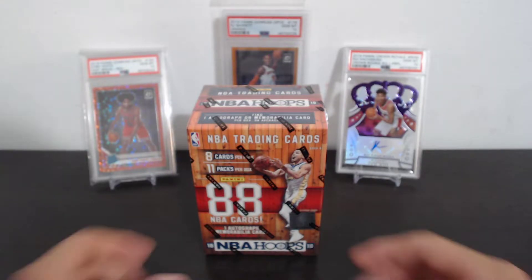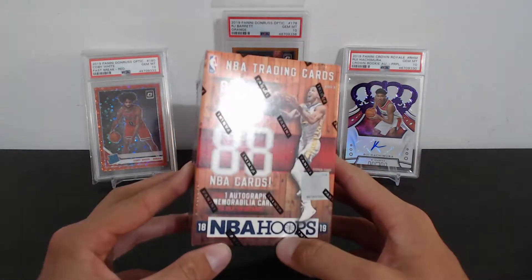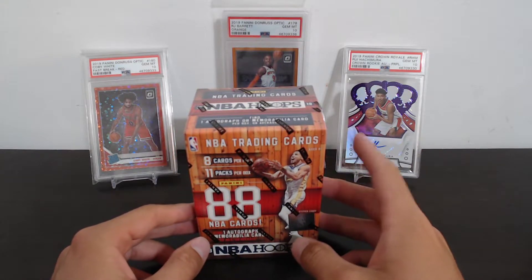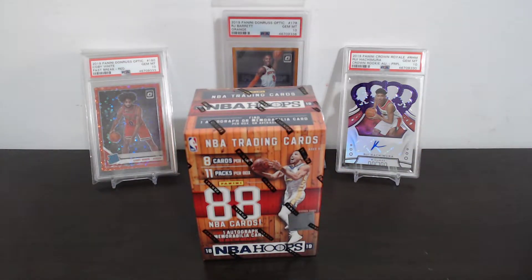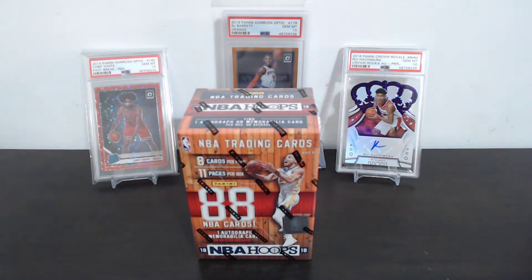What's up YouTube, we're back! Would you look at here — we have another Hoops blaster from 2018-19. If you didn't catch the first one we opened, I highly recommend you do. We pulled a nasty Luka Doncic from it. Let's dive into this one and see if we can get something nice as well. We'll happily take a Luka and Trey Young — but we'll see if we get anything else with some color.